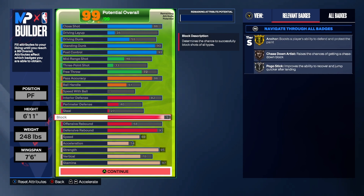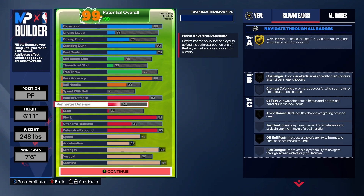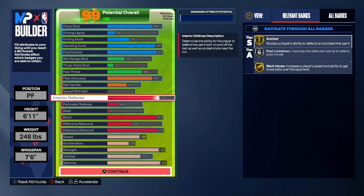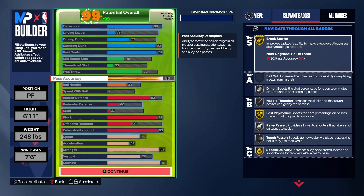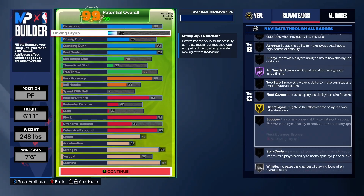This build has great defense overall. With a 70 vertical you get Rise Up, Pogo Stick, and Chase Down Artist. And the 97 stamina gets you Workhorse gold — you're gonna be a real unit in that paint.